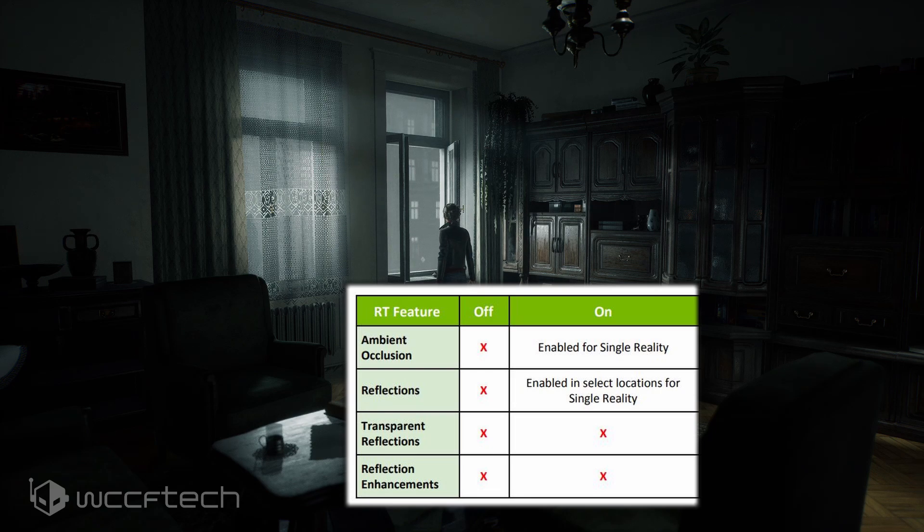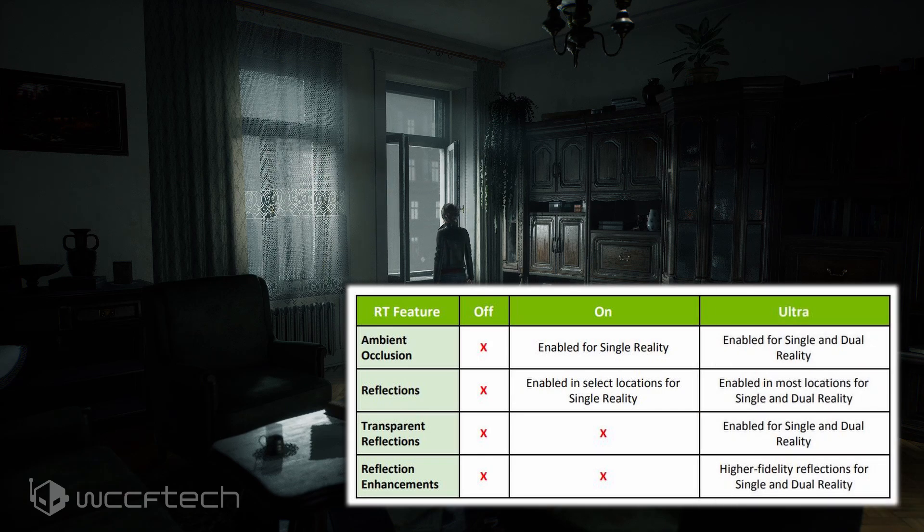When RT is on, ray tracing effects only apply in single-world game mode. When the game goes to split-screen dual reality mode, ray tracing is disabled for better performance. With RT On, you get ambient occlusion for single reality and reflections on select locations. These features disable in dual reality. Most of the game is in single reality, and ambient occlusion is huge for this atmospheric horror game.